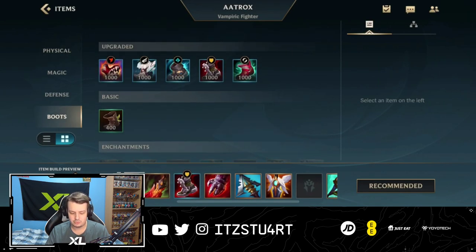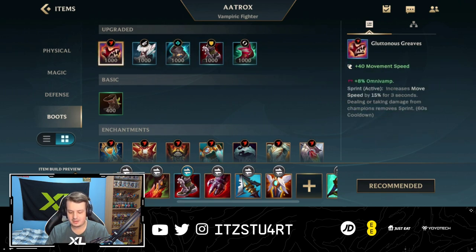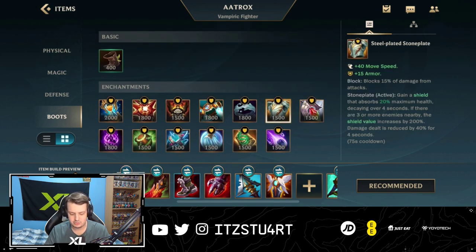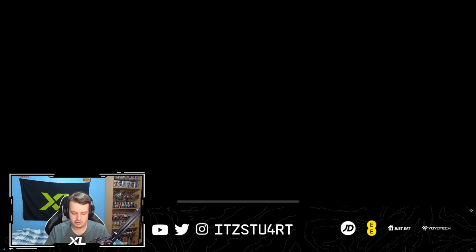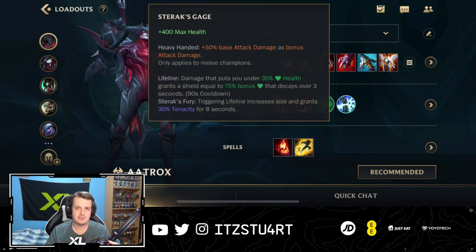For boots, most of the time you'll go for defensive boots — either Plated Steelcaps or Mercury's Treads. Ionian Boots of Lucidity might work, but honestly you don't need that much more ability haste given how much healing you already get from your third ability. I think defensive boots are always the way. Gargoyle Stoneplate is going to be really good, or you can go Stasis — either one of those enchants is great. Sterak's Gage gives plus 50% base attack damage as bonus attack damage, which only applies to melee champions and works great with Aatrox. It gives a huge chunk of health and a Lifeline shield when you drop low, plus extra tenacity for a few seconds.